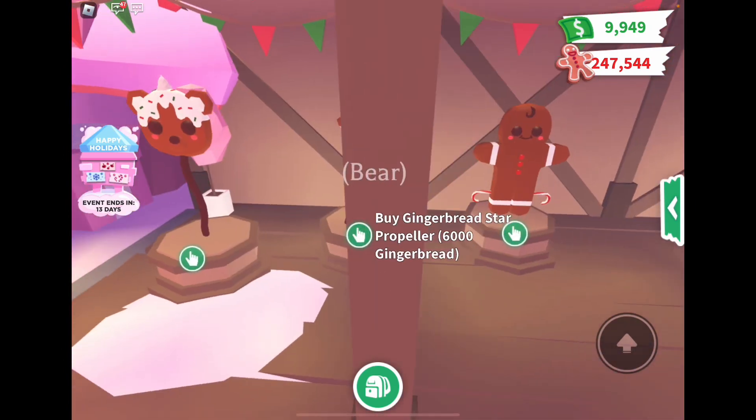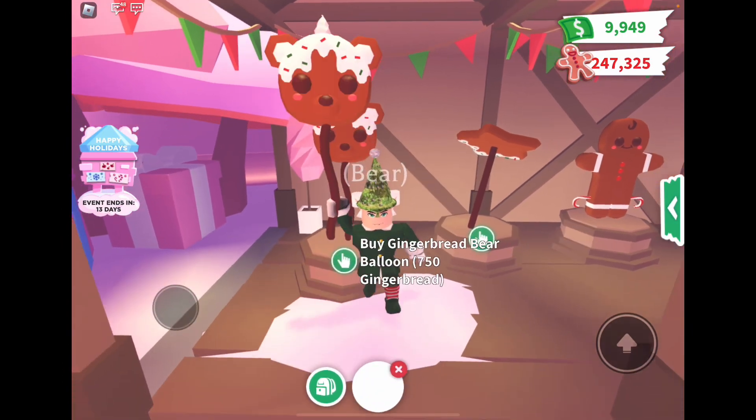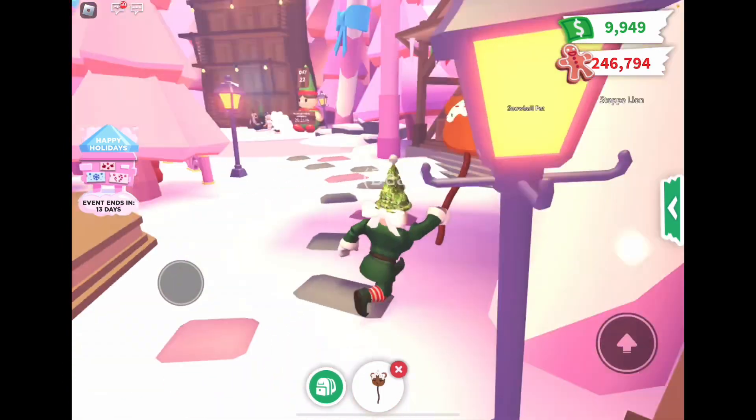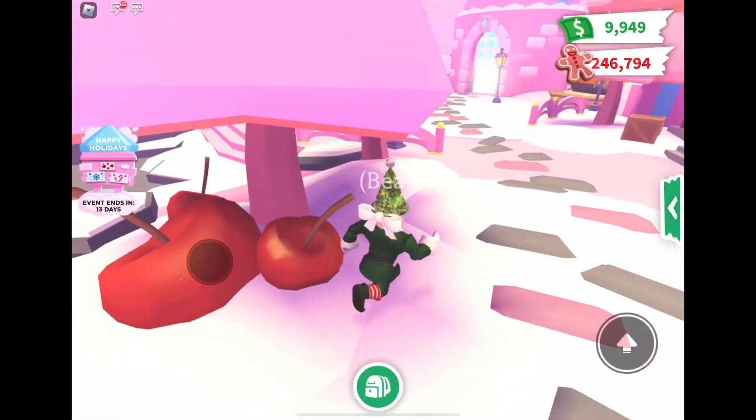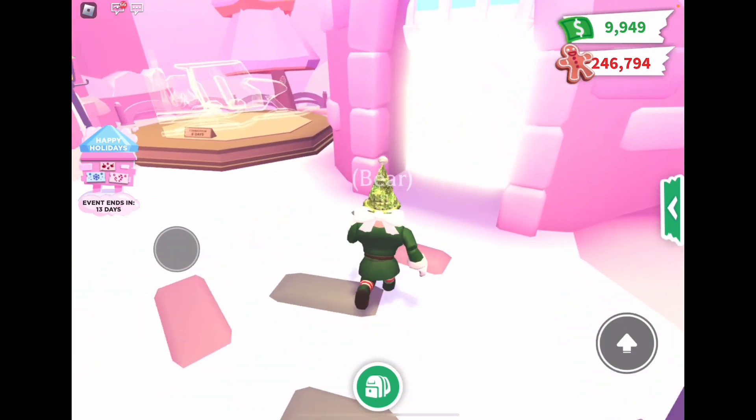We also have the gingerbread pogo stick, gingerbread propeller for 600, and gingerbread bear balloon for 750. You have to buy one of those — it looks like me! Apparently that is actually all of the things we got in the update this week, which is a little disappointing. We could have got a few more items.